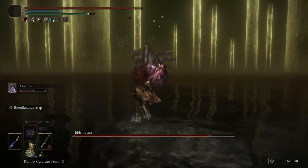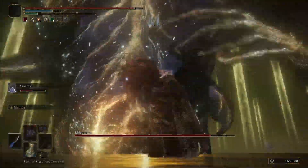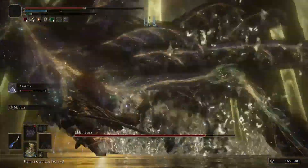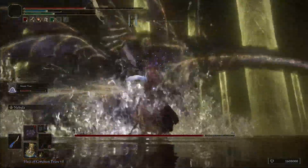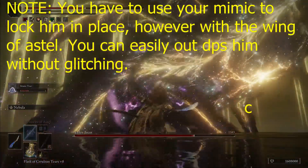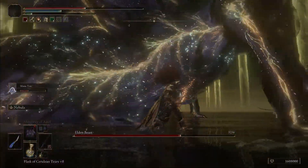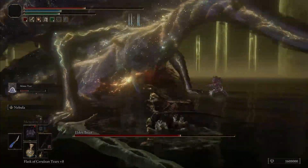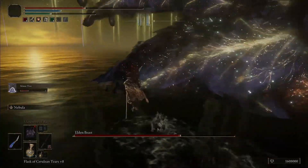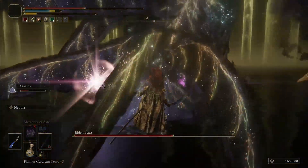Now that you're in phase 2, you simply want to rush the Elden Beast and start spamming weapon arts on him. The Wing of Estelle's weapon art does area-of-effect damage, which makes it very good against large enemies. The goal is to get the Elden Beast to stagger, and after he staggers you walk a small distance away, then immediately run back and start attacking under his right wing.